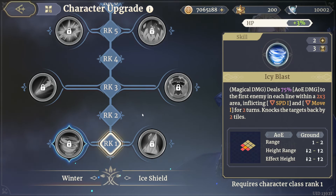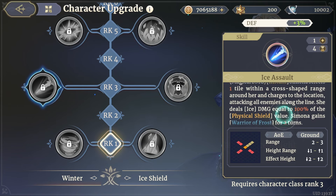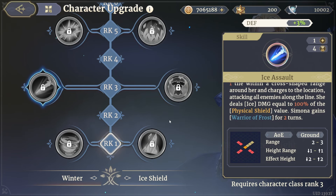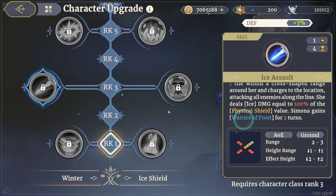Icy Blast looks like it's going to be the choice here. Ice Assault — Simona selects one tile within a cross-shaped range around her and charges the location, attacking all enemies along the line. She deals ice damage equal to 100 percent of the physical shield value. Simona gains Warrior Frost for two turns, reducing damage taken by 30 percent and increasing movement distance by one tile when on frosty tiles.